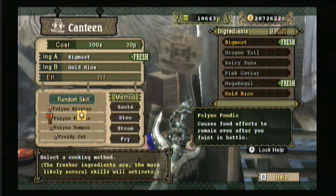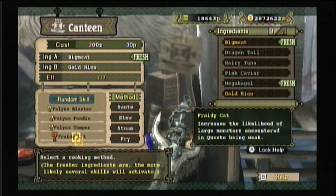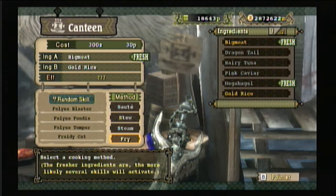Every time you eat, the skills are random — you don't always get everything shown. It's a possibility you can get all of them, but most of the time you want two out of four, or maybe one out of four. Sometimes you don't get any, so it's all by chance.